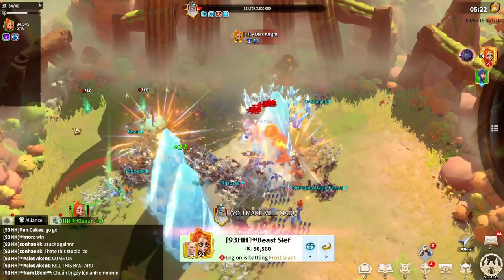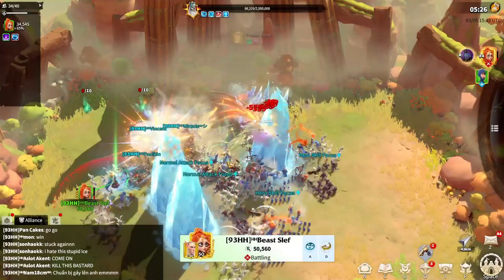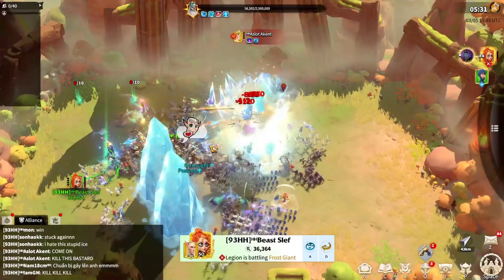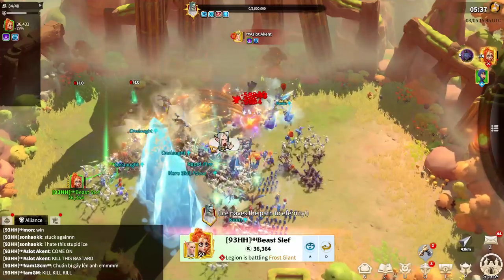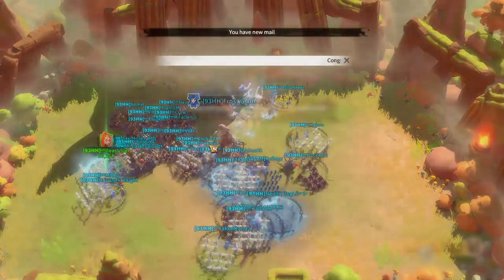Now we have him at 100K HP and he's throwing the snowball — we're just standing there to continue DPS because at this point we would lose more damage by running away than we'd take from the snowball hit. And there we go — we got him, guys!